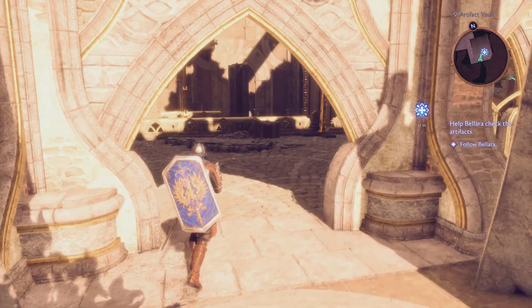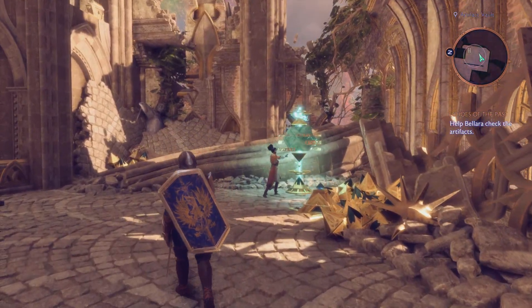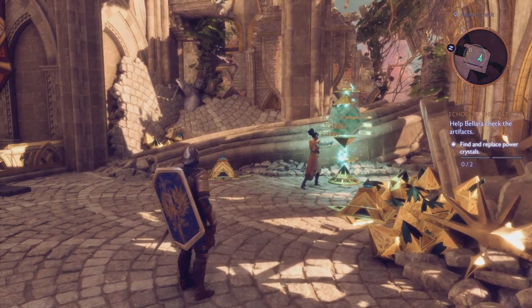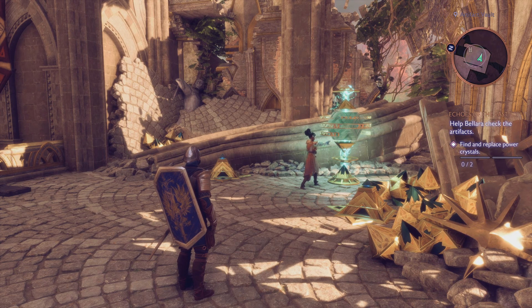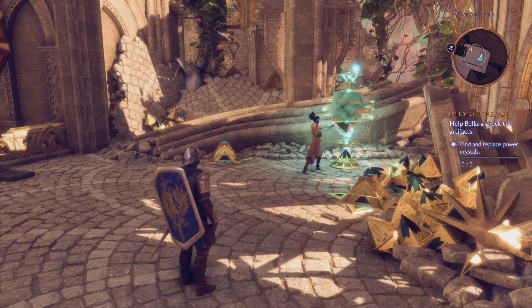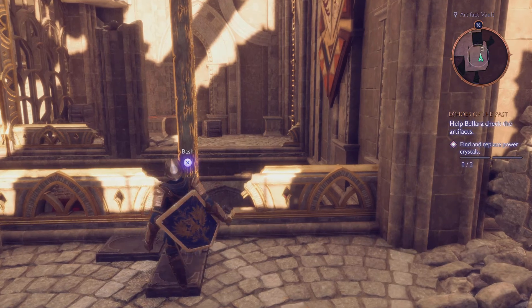Hey guys, Dom here from CDG. So if you are playing Dragon Age: The Veilguard and you are doing the side quest with Ballara called Echoes of the Past, you may have come to the end of this mission only to be struggling to find the power crystals that you need to power up this magical device. So in this video I'm going to show you where you can locate both crystals.